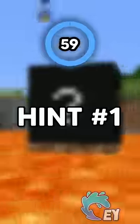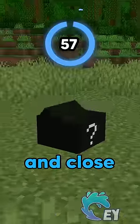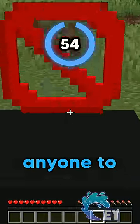Guess the block in 60 seconds. Hit number 1: this block can open and close by itself and does not need anyone to open it.